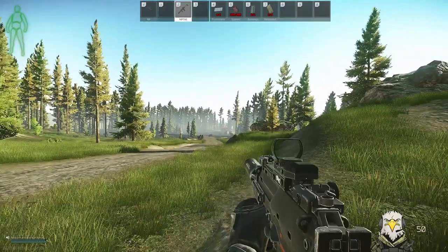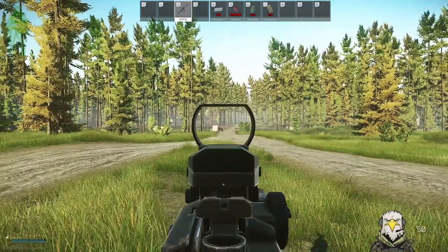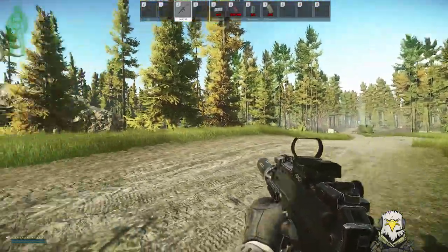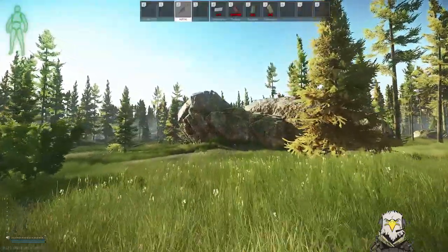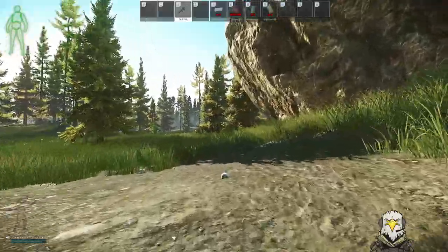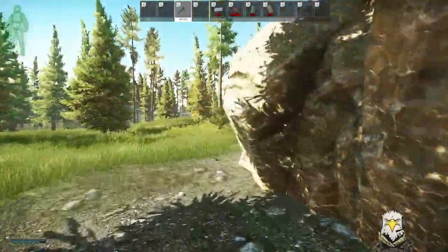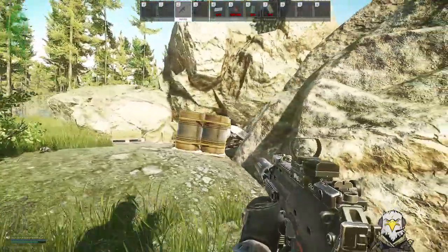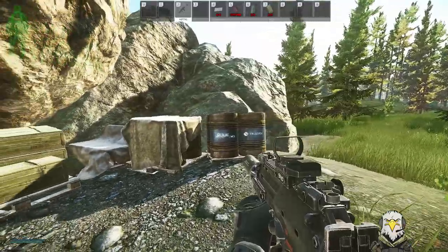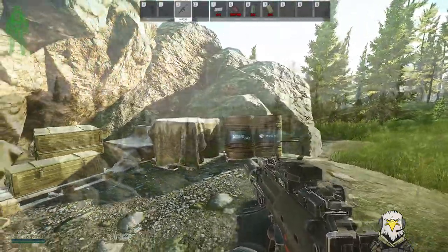Here we are in raid. We've got the old scav house over to the left, we've got the USEC roadblock, and then to the left again we've got this big rock. A lot of people used this last wipe for the Shooter Born in Heaven headshots, so you can find people camping on top of it. We've come to the back of it — this is the first fuel stash — and that's where we're going to put down the first MS2000 marker.